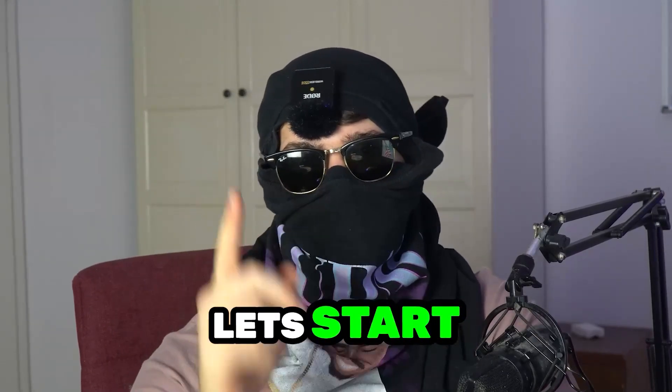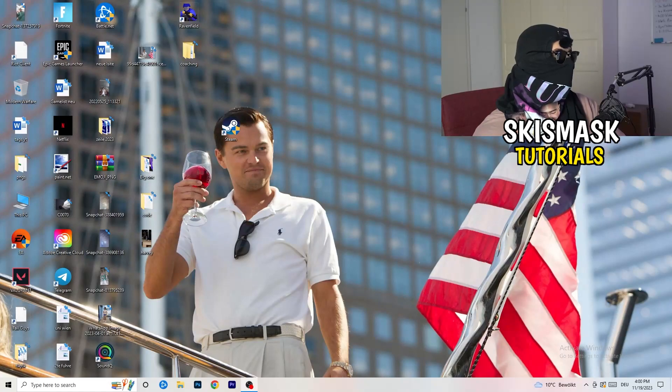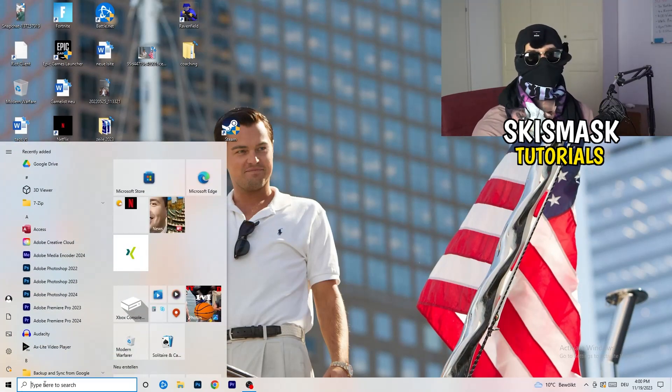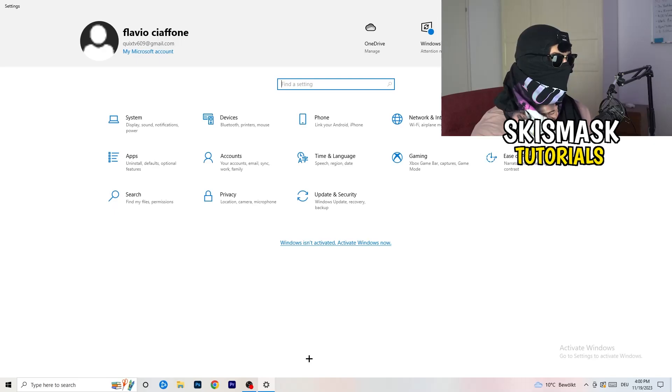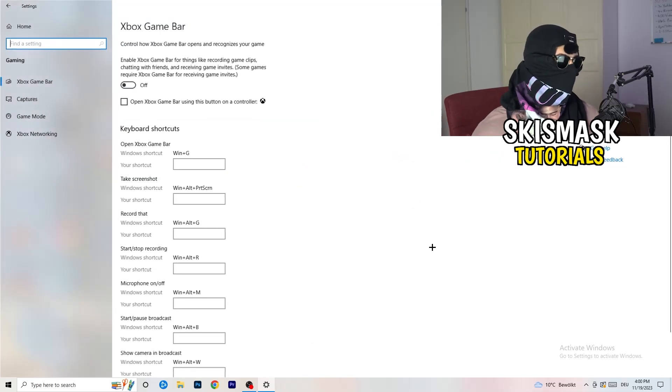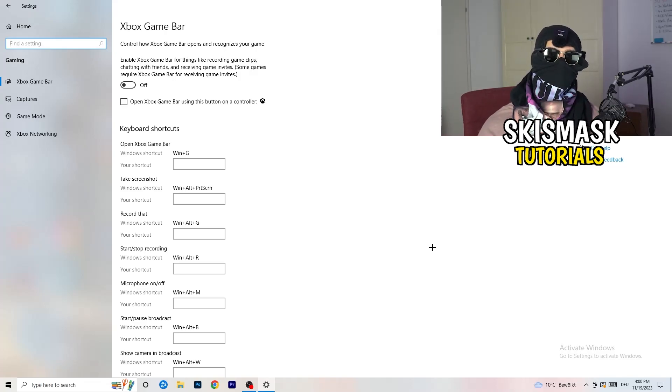The first thing I want you to do is really simple. Go to the bottom left corner of your screen, right-click or press your Windows key, and click on Settings. Once Settings opens, go to Gaming. We're going to Xbox Game Bar first — you need to turn this off. It causes a lot of trouble, especially for low-end PCs. You don't want anything running in the background that affects your performance.